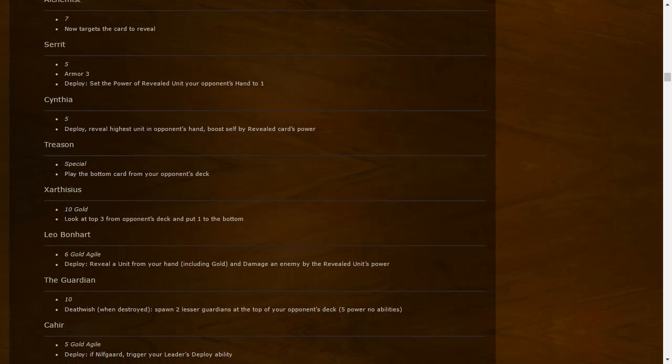Reuven: play the bottom card from your opponent's deck — not that important but would be better reversed. Sartisius: looks at the top three from the opponent's deck and puts one at the bottom — nice mill synergy. With Treason you can see one of their gold cards, put it at the bottom, and then steal it. You're not only shutting down their strategy but potentially playing their gold card. Treason is also a mill card — worth noting.